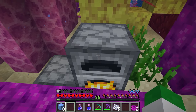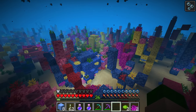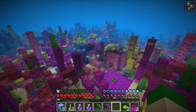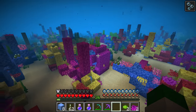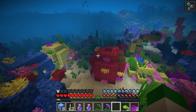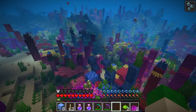Especially since if you smelt sea pickles in a furnace, they'll turn directly into lime dye. Also, if you're in Bedrock Edition, the coral reef does not look like the Java Edition coral reef — coral reefs are probably the feature that varies the most between both versions. In Bedrock Edition, corals generate differently in two ways: first, a percentage of the corals generate as dead corals to represent that in real life coral reefs have a percentage that are dead. And the actual generation of how corals appear in the world is much different — where in Java the corals are in set shapes that can generate in different colors and patterns, in Bedrock they form these massive conglomerates of different coral types.